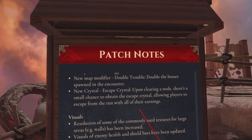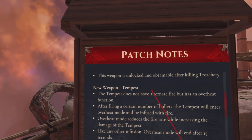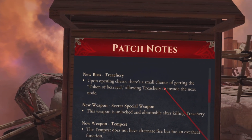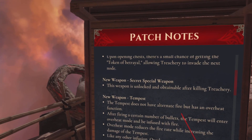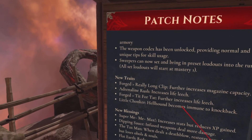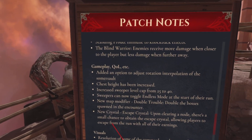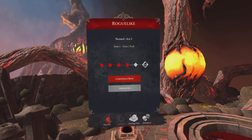There have been a lot of other updates to the game itself — a new weapon, a new boss. The weapon becomes available once you've killed this new boss. It's a secret special weapon, unlocked and obtainable after killing Treachery the Tempest. There are new traits, new blessings — which I won't read all the way through because that'll just be mad — and new quality of life updates as well, which are all fantastic.